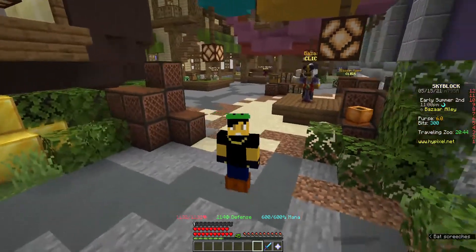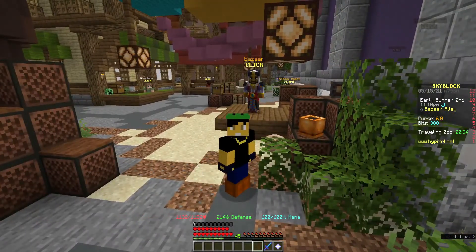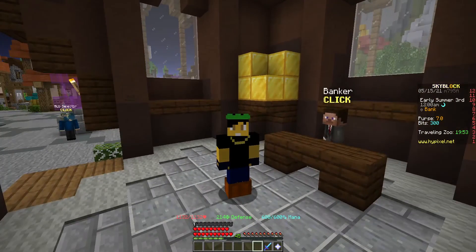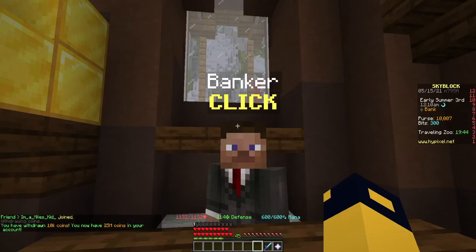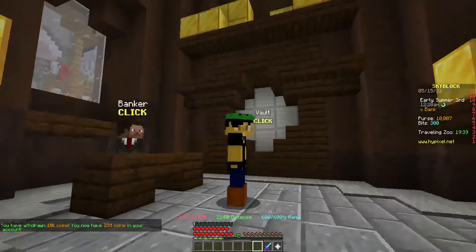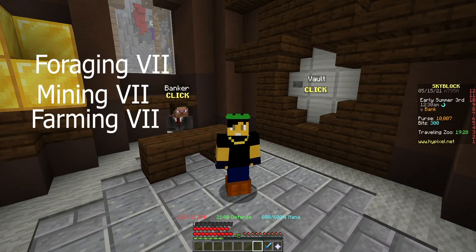Our money-making method today is one for beginners that even late-game players use to this day. For this money-making guide you're going to need to get 10k coins, so head on over to the bank and withdraw 10k coins. You can start with more or less, it doesn't matter. You're also going to need Forging VII, Mining VII, and Farming VII to access the bazaar.